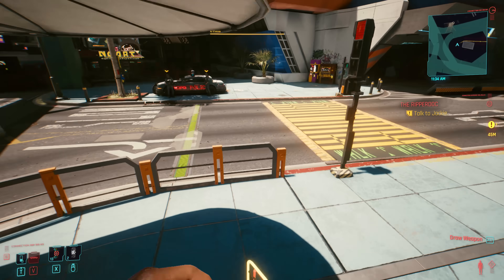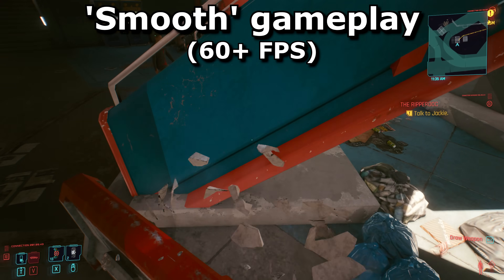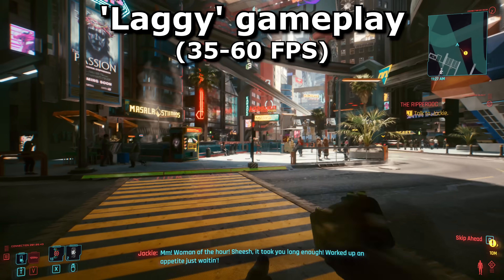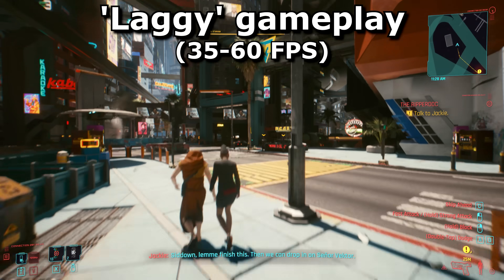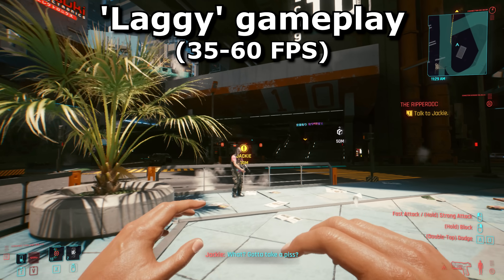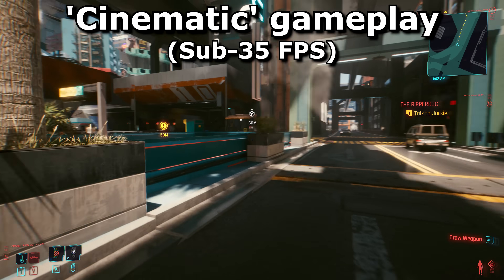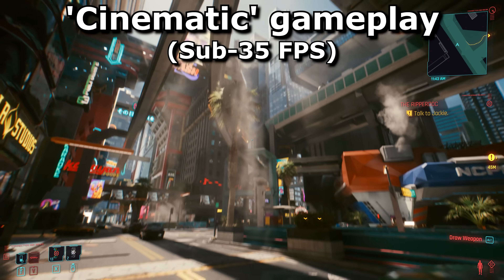Here's a breakdown of what three different descriptions mean. 'Smooth' means the game is likely at or above 60 FPS — highly playable, with mouse movements responsive enough that if you miss a shot, you'll blame yourself rather than the game. 'Laggy' falls just below smooth: it still looks smooth if you're watching, but playing you can feel it isn't quite fast enough to be fully responsive. Mouse movements may feel sluggish, driving should still be okay, and I'd consider it playable if not ideal. 'Cinematic' means you're at 30 FPS or below — visibly laggy and pretty horrible to play, really only acceptable for casually walking about the city admiring the views.